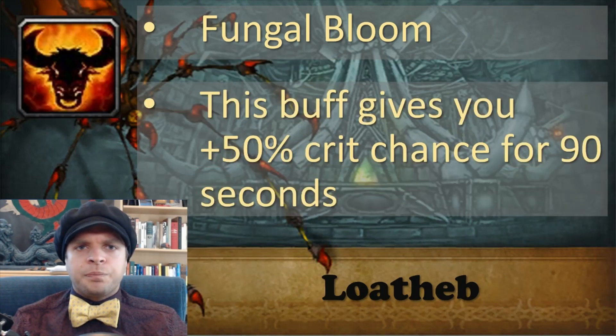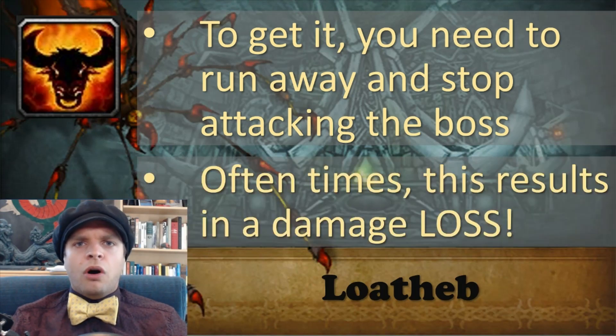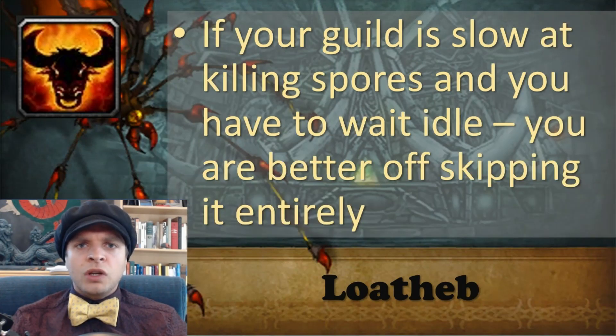The fungal bloom buff lasts 90 seconds and gives you plus 50% chance for critical strikes. To get fungal bloom, you need to run to a spore and stop attacking the boss. Oftentimes, the time lost from attacking the boss is not worth the damage gained from the spore buff. Because rogues easily crit cap, the bonus from the fungal bloom buff is mostly wasted and does not benefit a rogue very much. Most importantly, if your guild is slow at killing spores and you have to sit idle and wait for other players, you are better off skipping them entirely.